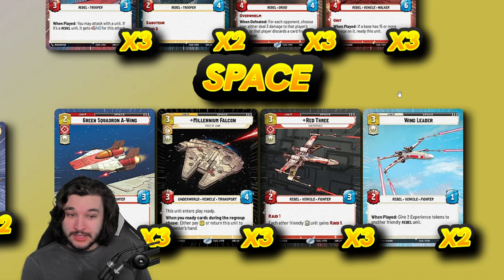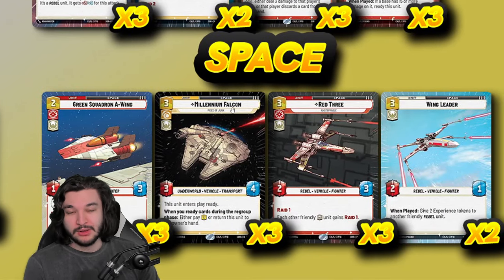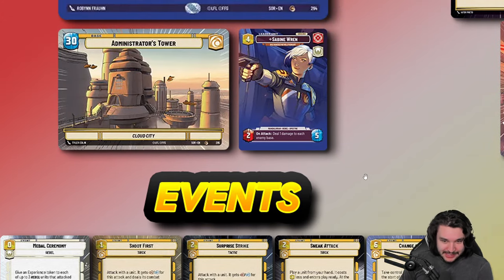That's the space units — nothing too expensive, keeping it low curve with mainly three-drops. Get Red Three and Millennium Falcon out early to start pumping in damage. Now the events, which are the main reason to be playing yellow in these aggressive or tempo-oriented decks. We're really prioritizing extra power, the ability to sneak in damage, save actions, and really get in there.